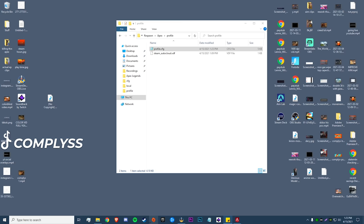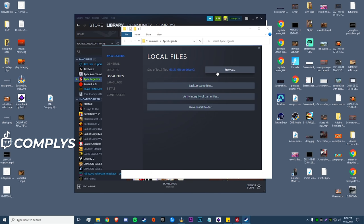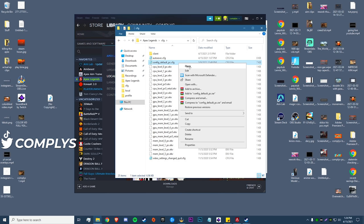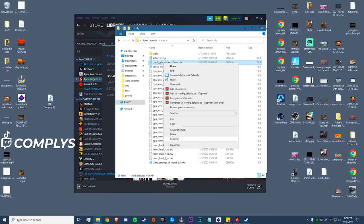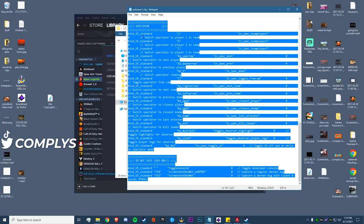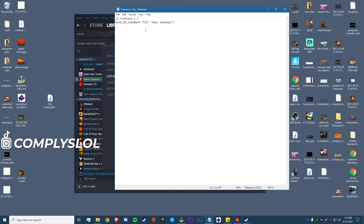Now we're going to go into our autoexec. To find it, go to wherever your Apex is downloaded: open Steam, right-click Apex Legends, go to Properties > Local Files > Browse, and go three folders down into your 'cfg' folder. Some of you may already have an autoexec, some may not. To make one, copy and paste the 'config_default' file and rename it 'autoexec' — if you don't have one, do not add a number, just name it 'autoexec' exactly, otherwise it won't find the file. Double-click on it, hit Ctrl+A to select everything, delete it all, then copy the commands from the description and paste them in. That's going to be 'cl_fov_scale 1.7' and a bind to F12.